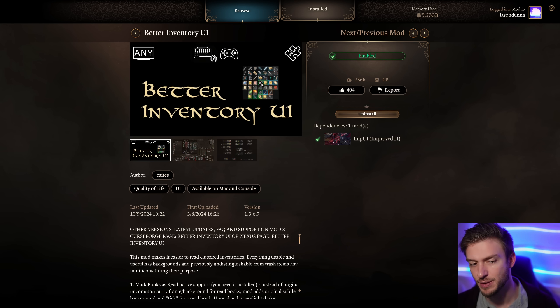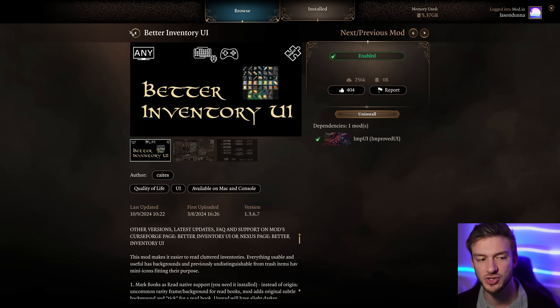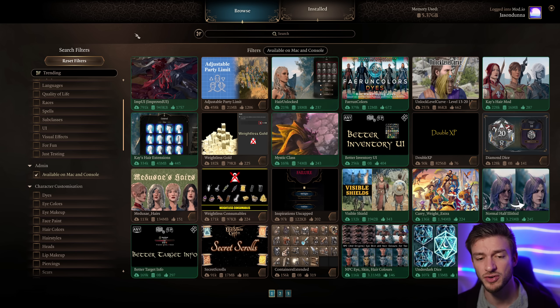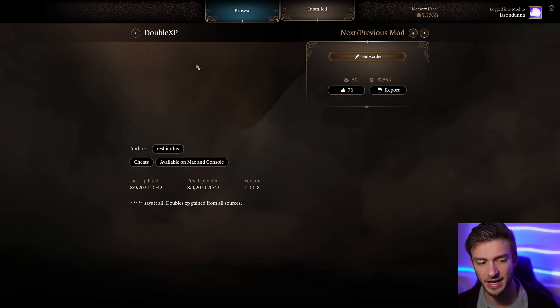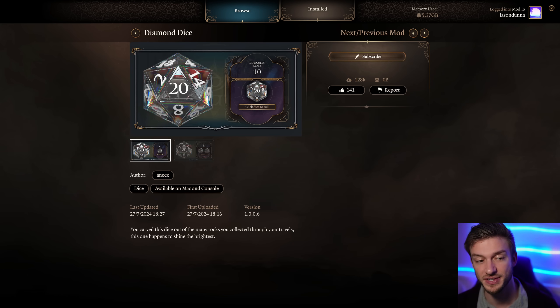Better Inventory UI is a nice mod as well - at a glance you can see the ones with a black background are your selling items, so you can better organize your inventory. I recommend any mod by Cades; they did a great job making very nice mods that improve the UI and make things easier to play around with. Double XP - enough said. For level 20 mods it helps a lot.